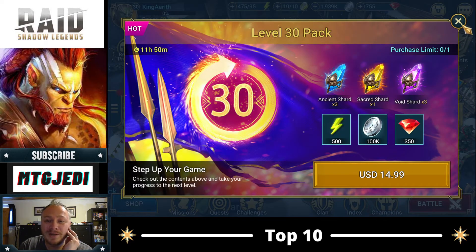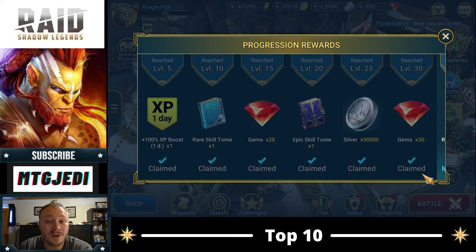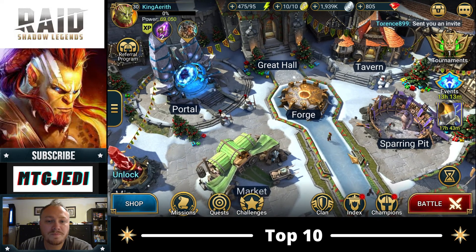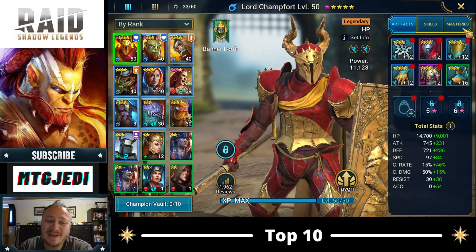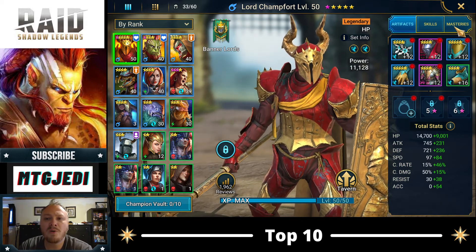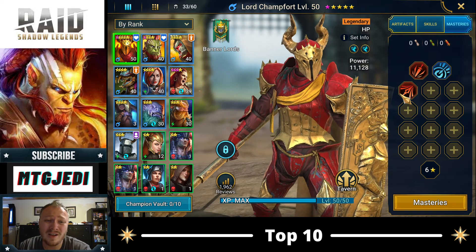Level 30 pack. If I was spending money on the game, that's actually good. Good-ish. But obviously free to play. Progression rewards — claim those. Now I've got to decide what I'm doing with those gems. I would like to buy Masteries for Lord Champfort, but I kind of want to buy Ancient Shards. So we will see. It would be really helpful — he's definitely going to want War Master, because we're going to use him in Clan Boss as our Decrease Attack champion for a long time.